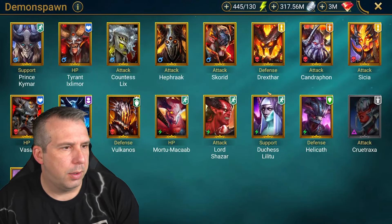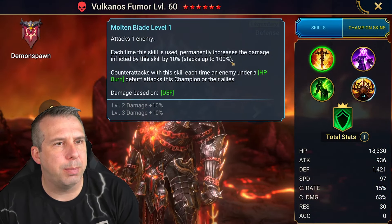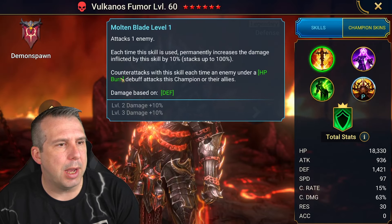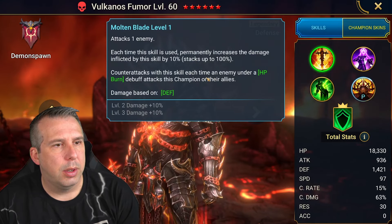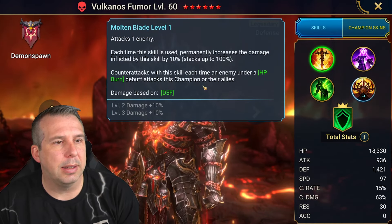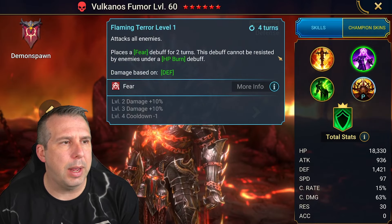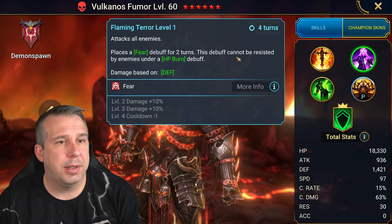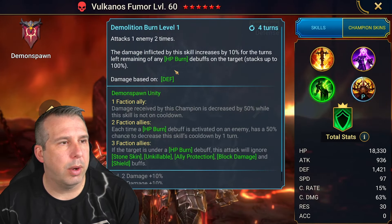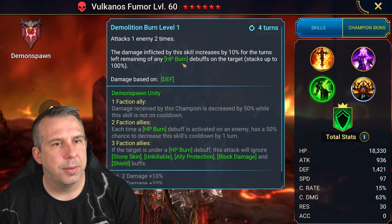On the A1, he attacks an enemy and each time this skill is used, he permanently increases the damage inflicted by this skill by 10%, up to 100%. So you can hit double the damage out of the A1 over time. He also counterattacks with this skill each time an enemy under HP burn attacks this champion or allies, so that stack builds up really quick. The A2 AOE puts a Fear on all enemies for two turns - this debuff cannot be resisted if they're under a burn. Then on the A3, a double hitter where damage increases by 10% for each turn left on any HP burn, up to 100%.